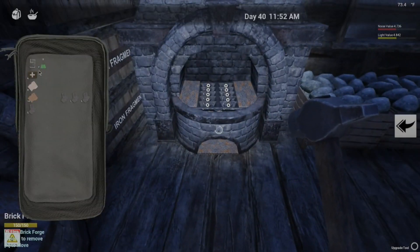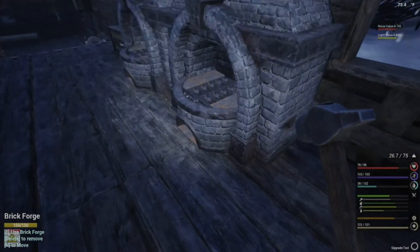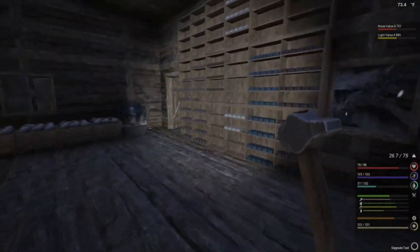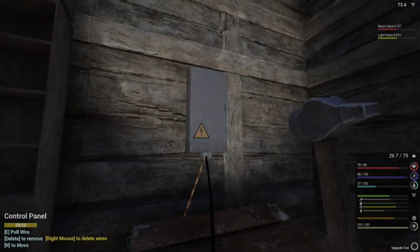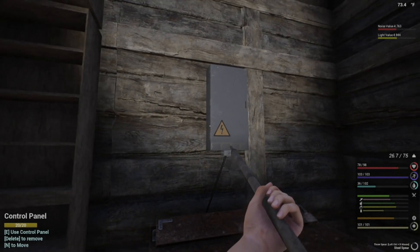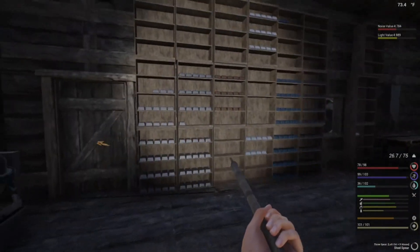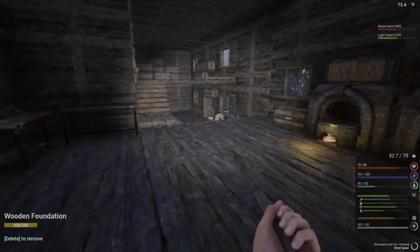We'll get these fired up too - we'll just have to watch our light value. We are going to need the ingots for that big gate out there. Let's see how our power is - oh, forgot I had the upgrade hammer in my hand. Let's see power available - we really have got to get some more solar panels up there because we're just way under power.